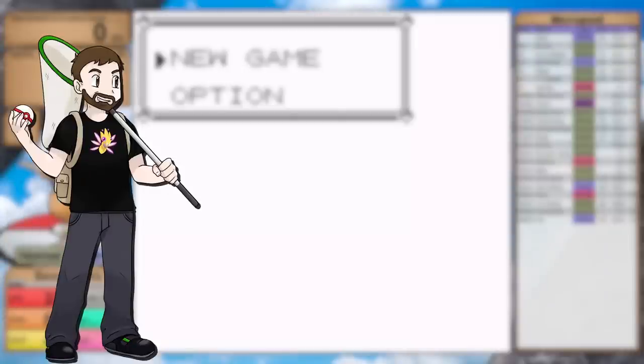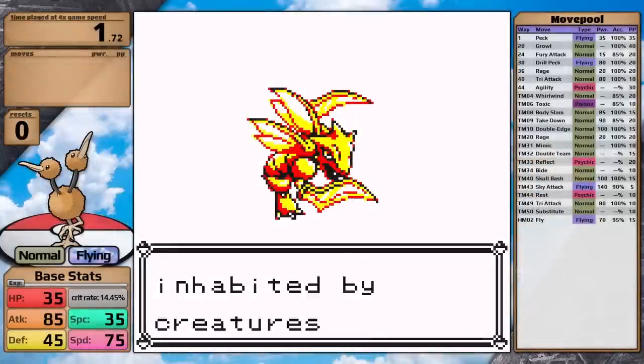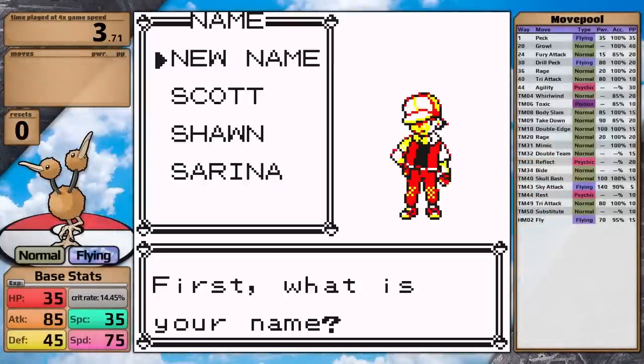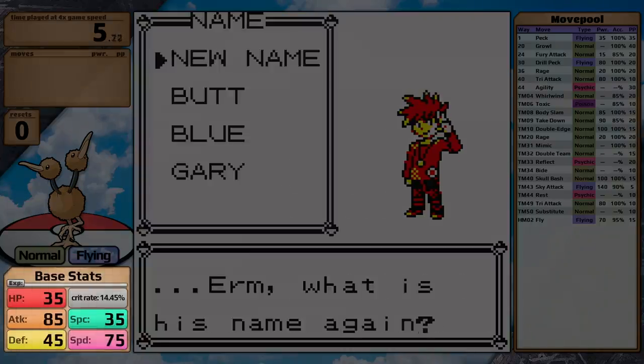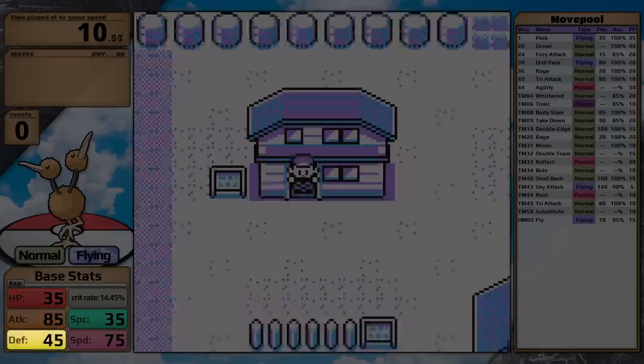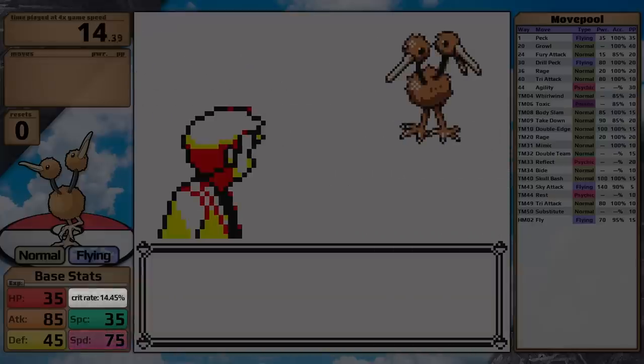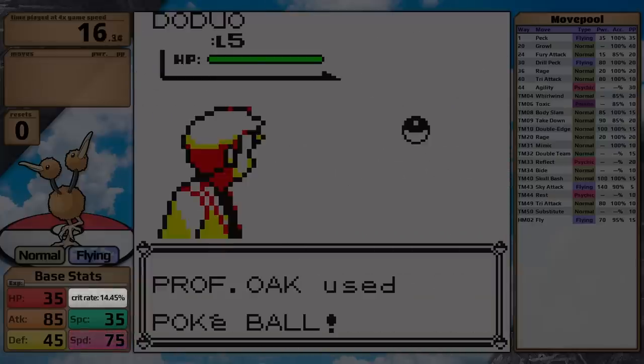Alright, it's time to kick off 2023's videos with a solo playthrough of Pokemon Yellow with Doduo. When I first looked at this thing, I was actually pretty excited to use it, because its stats are a lot better than I thought. It has 35 HP, 85 Attack, 45 Defense, 35 Special, and 75 Speed, which gives it a 14.5% chance to crit.